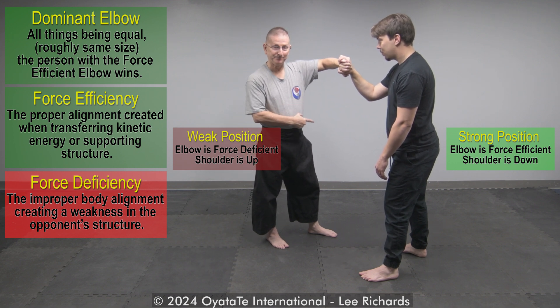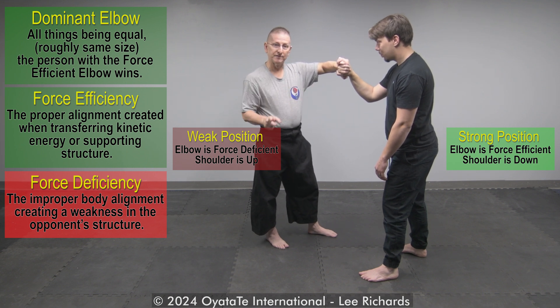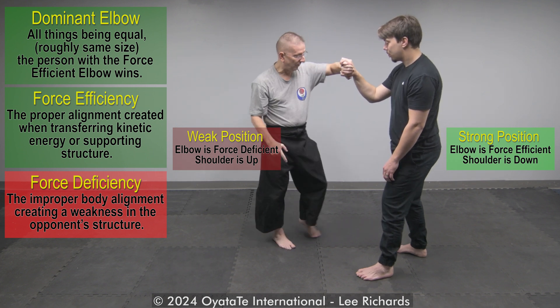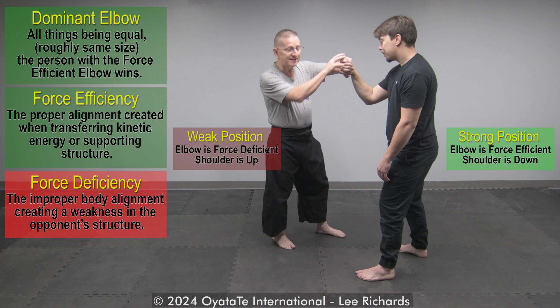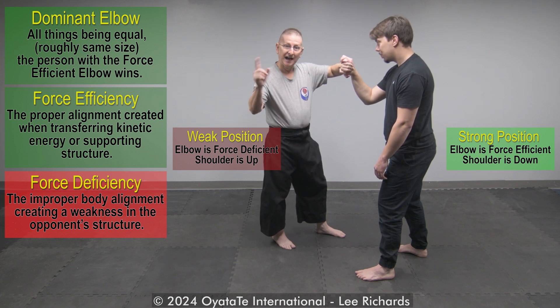I want to correct that by either making his elbow position force deficient outside or force deficient inside. I want him either outside or inside with his elbow. He's a little bit outside and he's pushing, so he's got the superior grip. I want to change that elbow position — I can either take my support hand outside or inside.